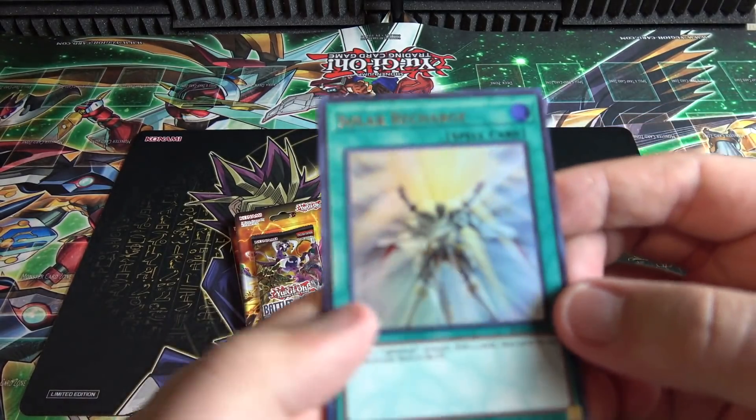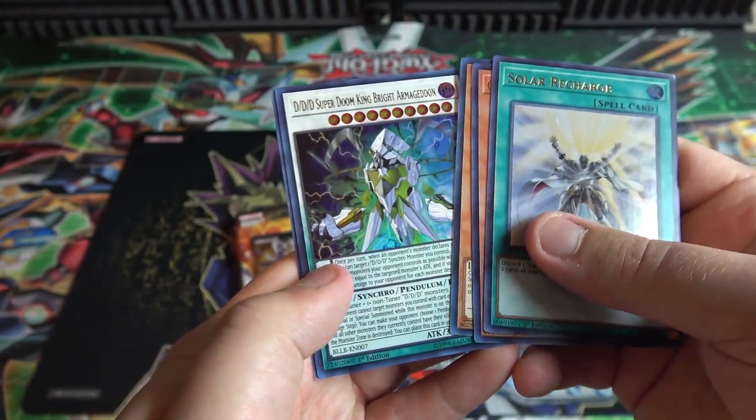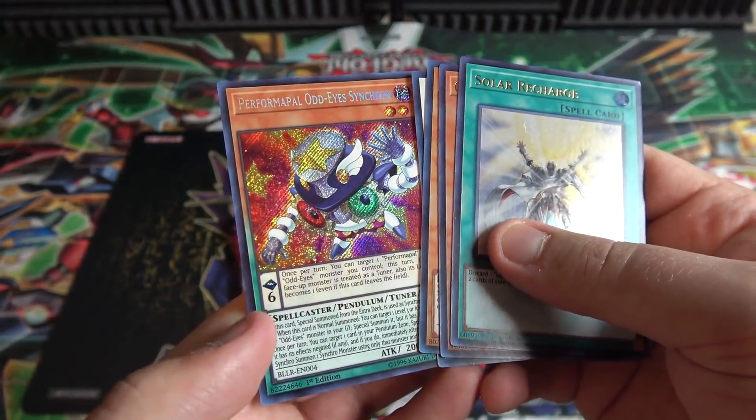We got Solar Recharge — can't go wrong with that, Lightsworn support's always good. Celestia right after that. Giant Rex. DDD Super Doom King Bright Armageddon. And we have Performapal Odd-Eyes Synchron. This seems to be the secret I get the most from this set — still pretty cool.